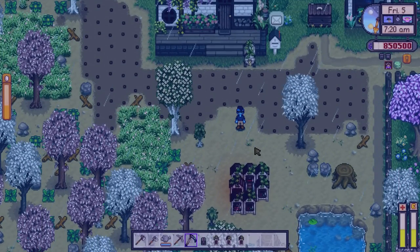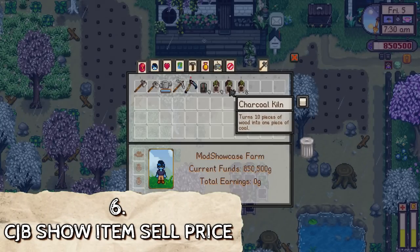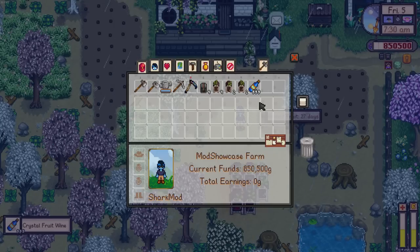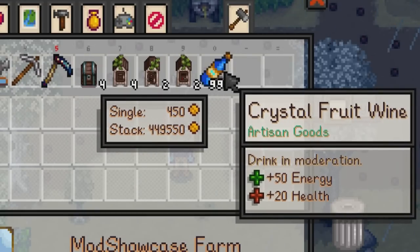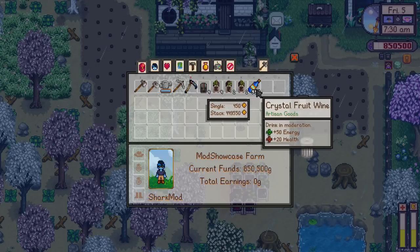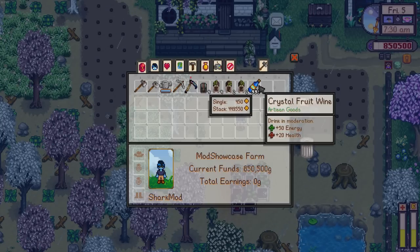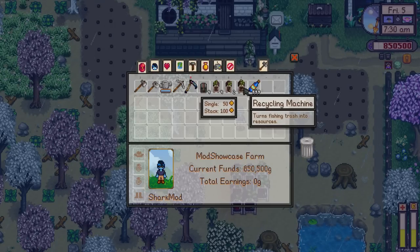Number six is pretty simple — this is CJB Show Item Sell Price. It does exactly what it says: hover over your items and it will tell you their price, either for a single item or for the full stack. For example, hovering over 999 crystal fruit wine tells you exactly how much money you're going to make from that stack or a single item, without having to go to sleep and wait for the end-of-day shipping screen. Very useful if you want to know how much you're making per item without having to sleep. It's a very simple, straightforward mod.